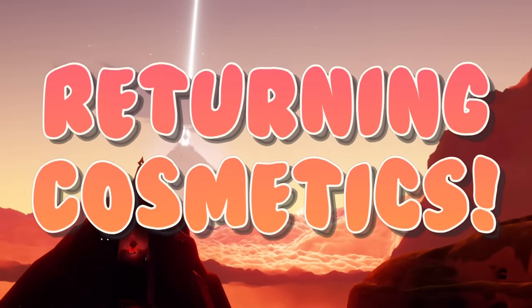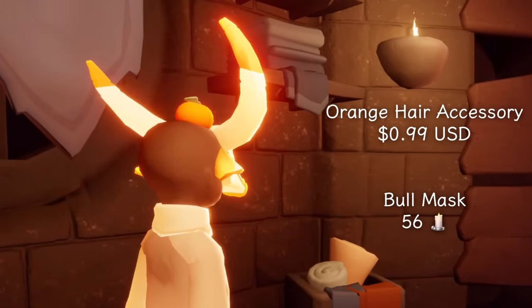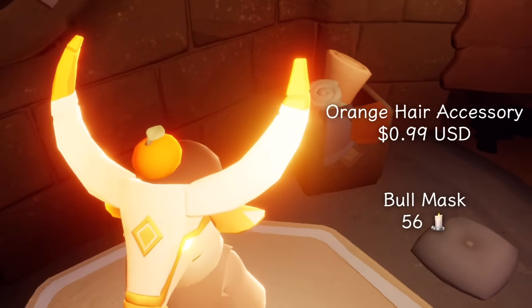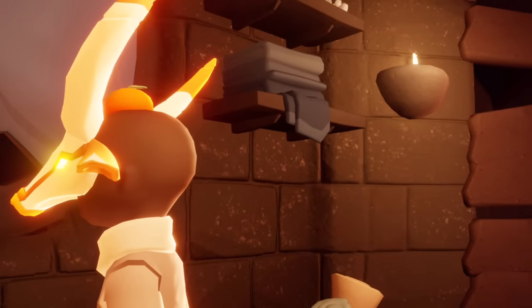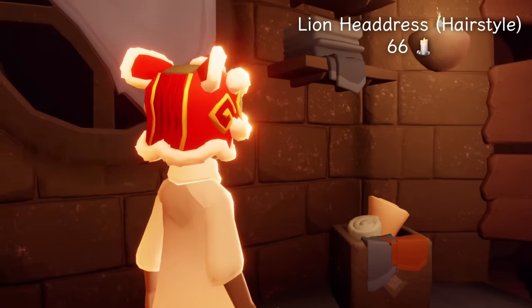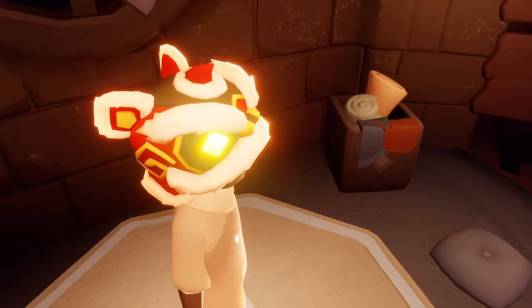Now for the returning cosmetics. Starting from our oldest ones, we have the orange hair accessory, which is probably one of my favorite hair accessories, and the bull mask for 56 regular candles. This bull mask might be my favorite of all the animal masks from Fortune — it's so detailed. And then we have the lion headdress, which is actually a hairstyle for 66 regular candles. Adorable — very fluffy ears that waggle while you walk.